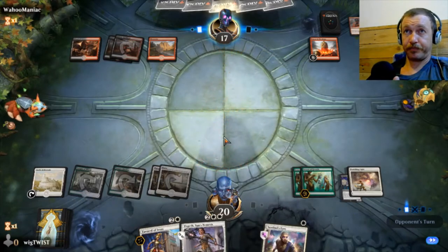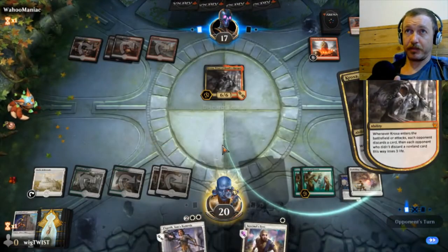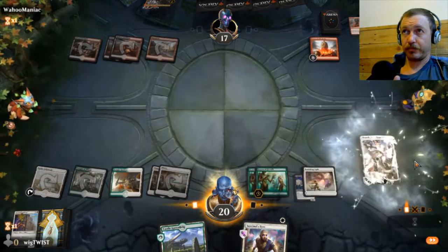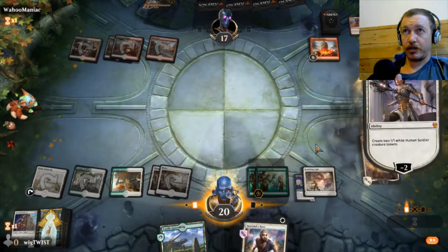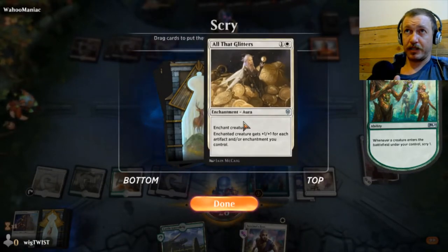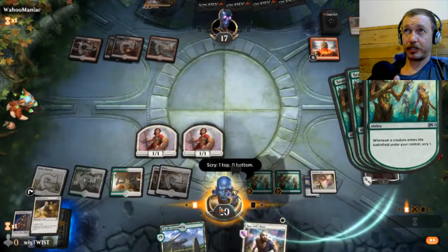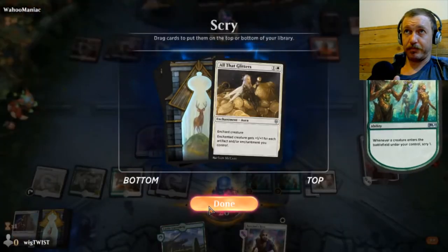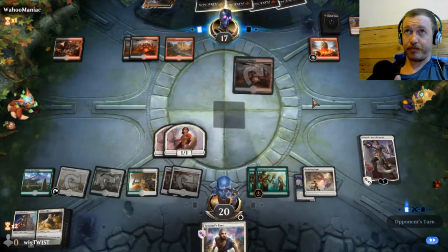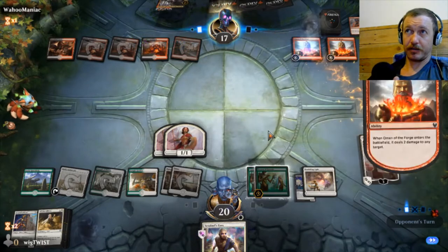That's unfortunate. Well, that's not very fun - I think we keep Elspeth. And then we'll get four scrys. As much as I want to keep that... I'm just gonna keep it. The chances of them killing these off - pretty slim to none. So next turn I'll be able to get in a pretty solid attack. Yep, Elspeth, that's cool.